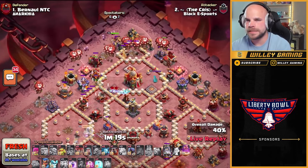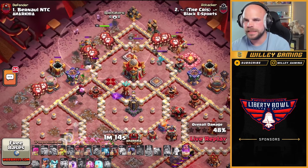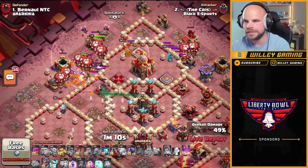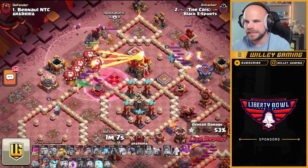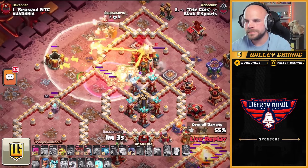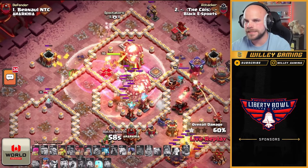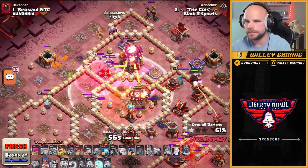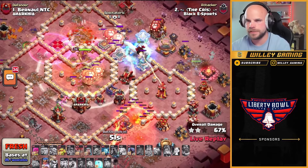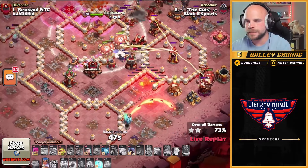Lalo coming in from the top side of the base, balloons from 12 and from the left, moving in for the town hall. Needs a couple more buildings to go down before the town hall will activate. It might have been a little bit early — he drops in the haste, pops warden's ability. The balloons path up to the teslas. He got some teslas down fast enough that a few balloons went up, and they will secure the town hall. More balloons from the right side, royal champion over there as well.